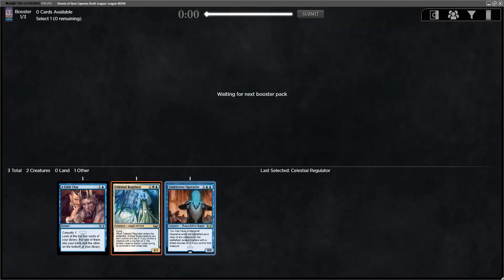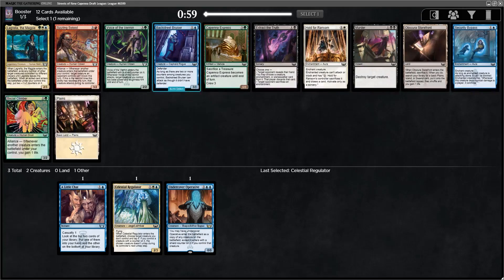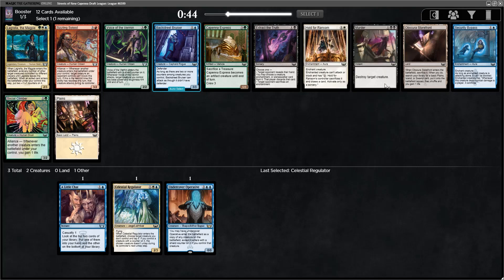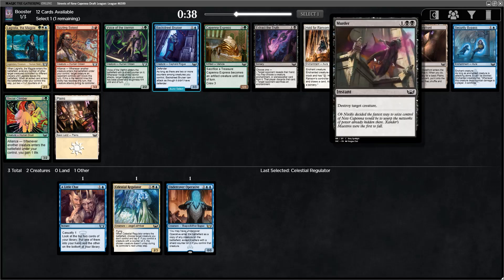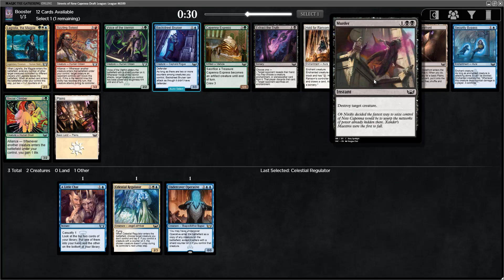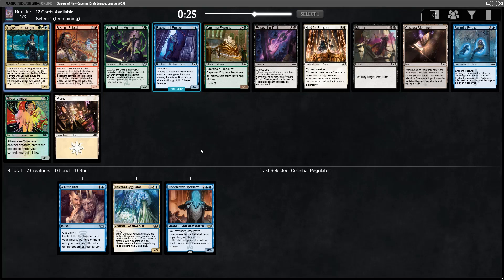There was another Mayhem Patrol there as well. I've also just had really good success with blue-white in general. That is a pretty absurd 4th pick — Lagrella, Voice of the Vermin. There's also Hold for Ransom and a Murderer. Murderer is a little bit less good in this format than others: one, because of the mana cost — double black can be an issue if you're often playing three or more colors — and also because of shield creatures. But we're going to take the Lagrella here.